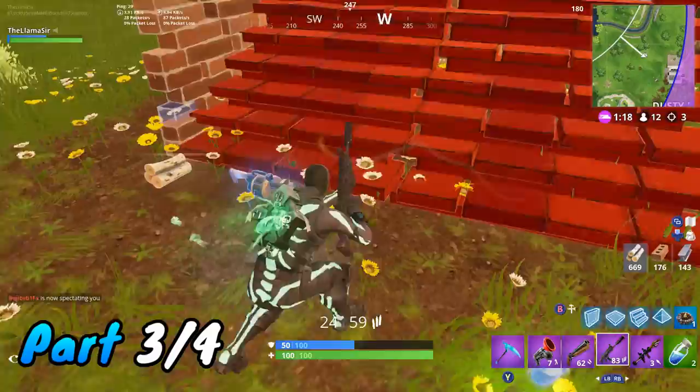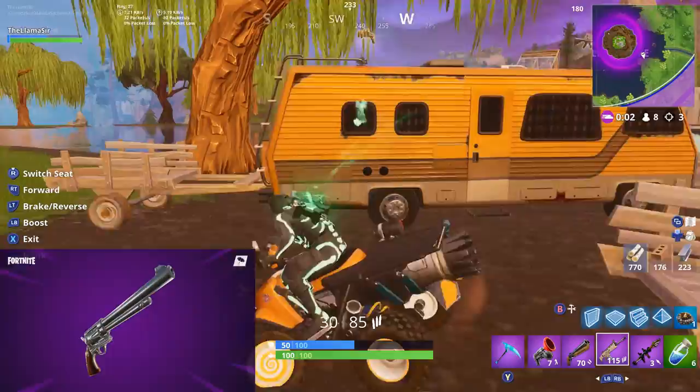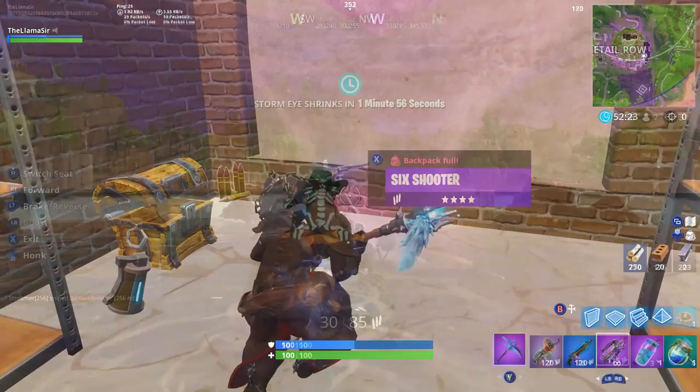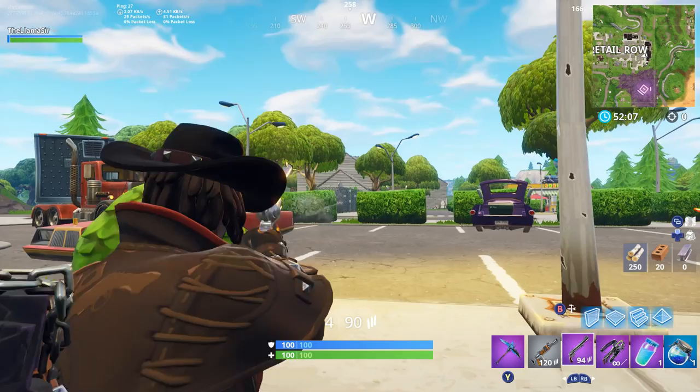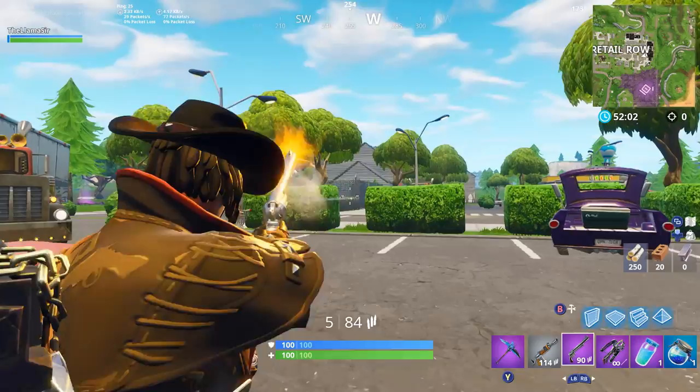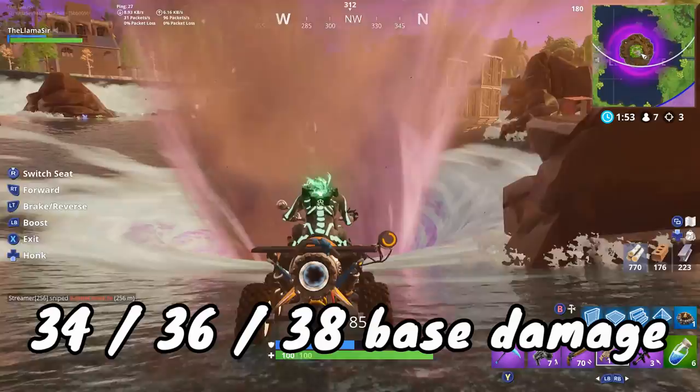Let's move on to the second new weapon, which is the Six Shooter — an honestly pretty crazy sounding weapon with a special way of working. This item drops in uncommon, rare, and epic variants, meaning green, blue, and purple. So it's not that rare — you will be seeing this a lot more than the new crossbow. For the base damage: the uncommon version is 34 damage per shot, the rare is 36, and the epic variant is 38.